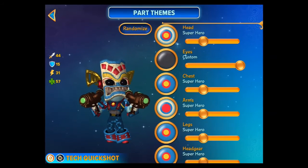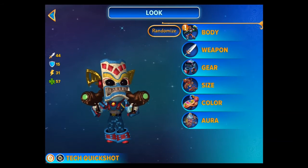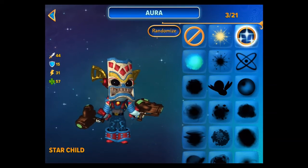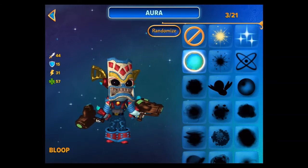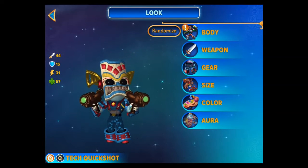We've got part themes, so I guess if we can do all this separately. I like the overall theme. The aura - oh so we can give him like an aura. That's pretty cool. We've only got these - bubbles and everything. I'm going to go without, unless it's tech gears.